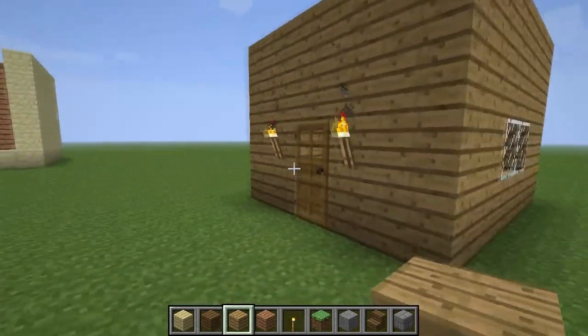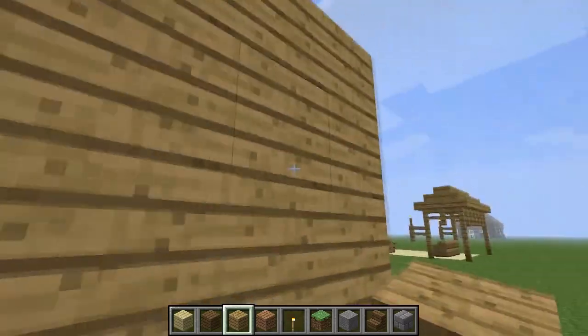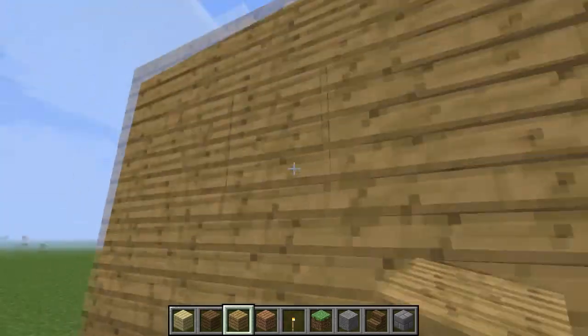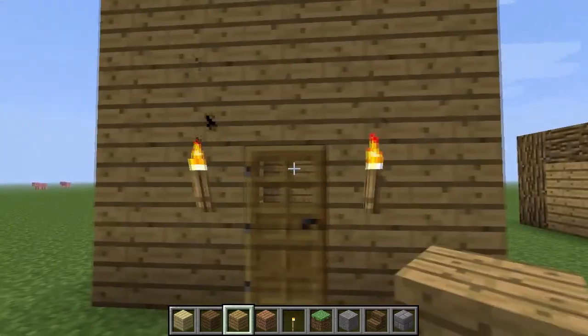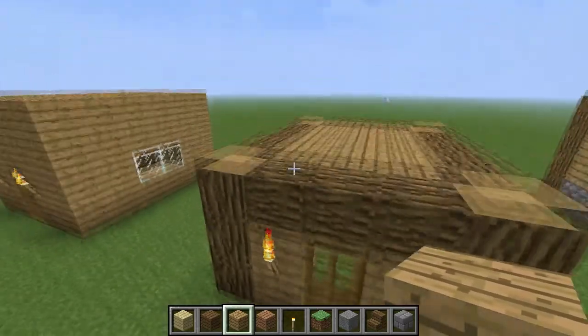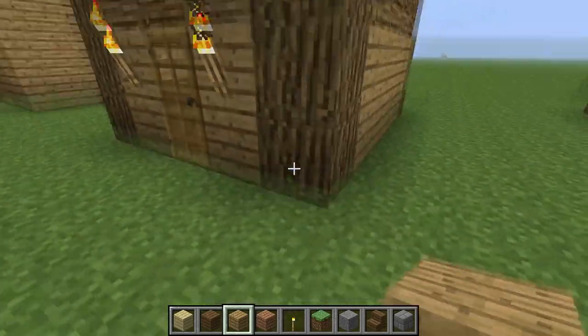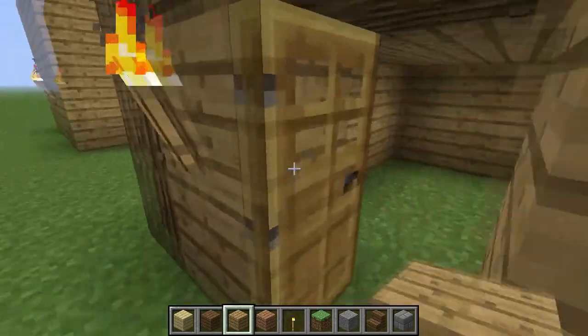But when you want something nice looking, this isn't somewhere you would want to stay in if you've got enough money. So, first tip of the day: this is an improved house. Look at that — we have got some wooden pillars to add some detail to it, and it looks very nice.